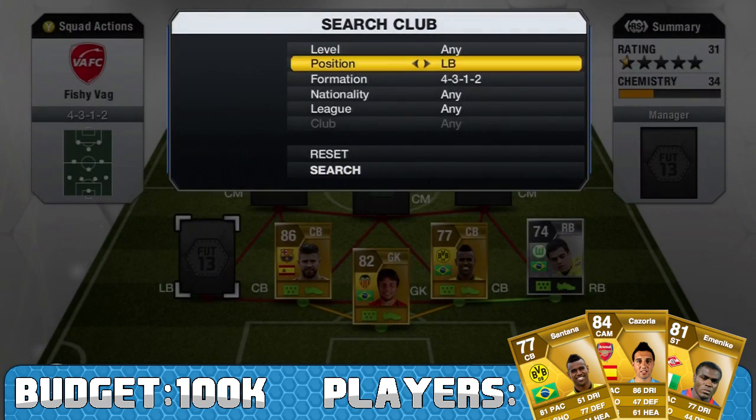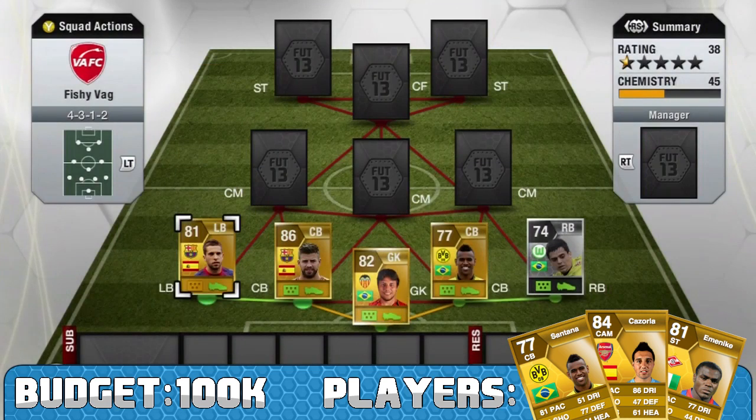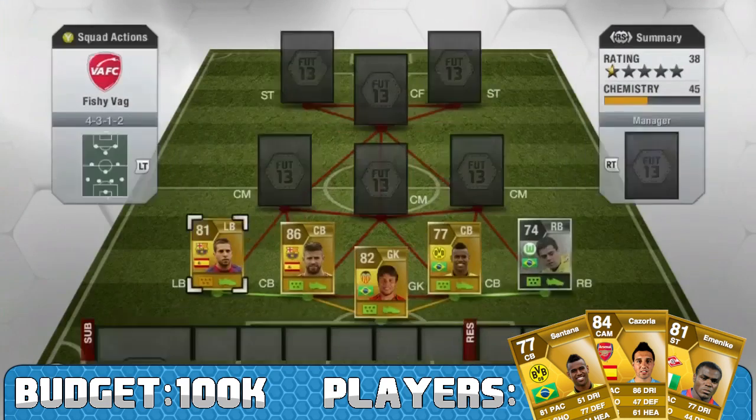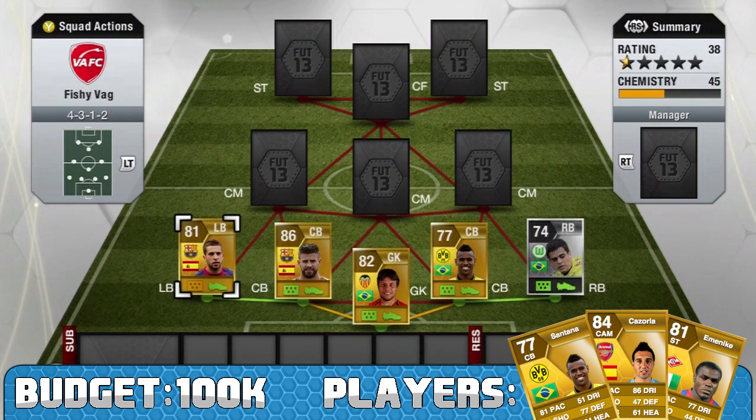He also gets a very good link with Felipe Santana. For my left back I've gone for Jordi Alba. Jordi Alba is a very good player, however he does cost 18k. For an 81-rated card I don't really know if he's worth it. He's got 90 pace, 81 dribbling and 74 defending, which are some very very solid stats, but I really don't think he's worth that price tag.